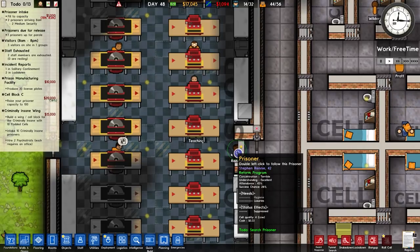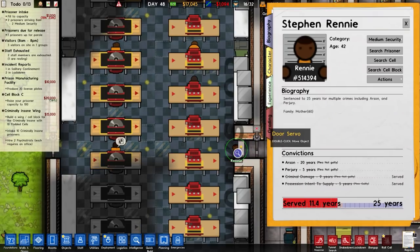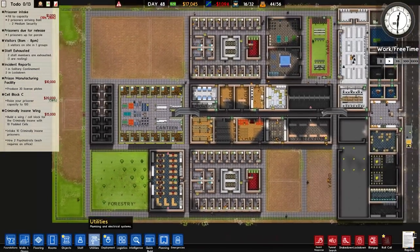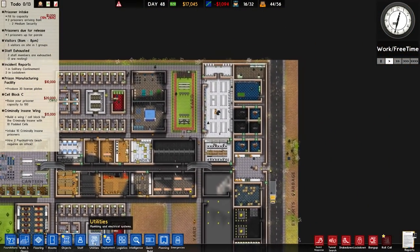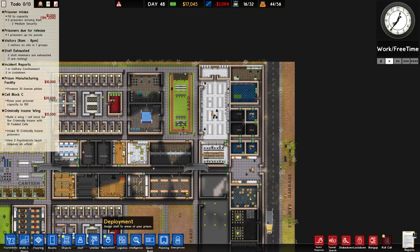Looks like prisoner Rennie is actually doing a reform program - concentration terrible, understanding excellent, attendance 47%, success chance 26%. Checking their experience, they're going through the workshop safety induction. So this is now working as intended.